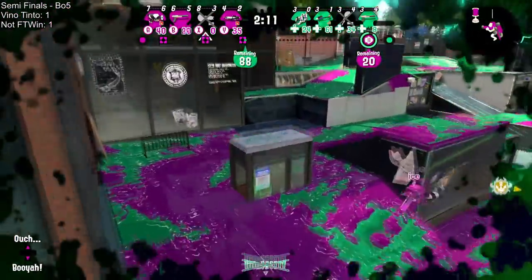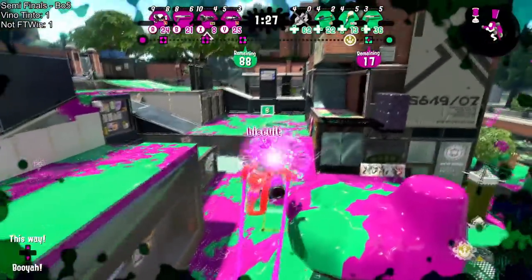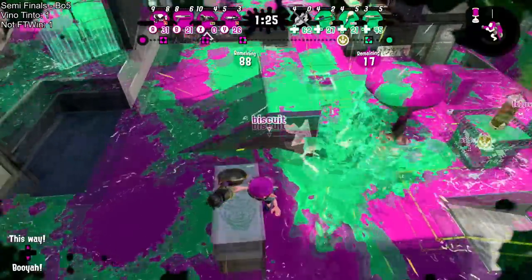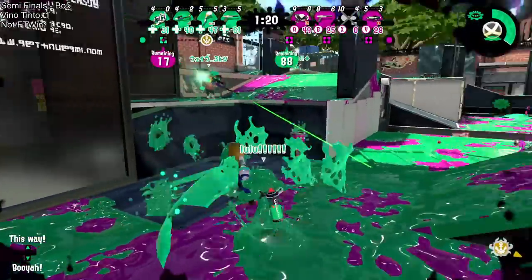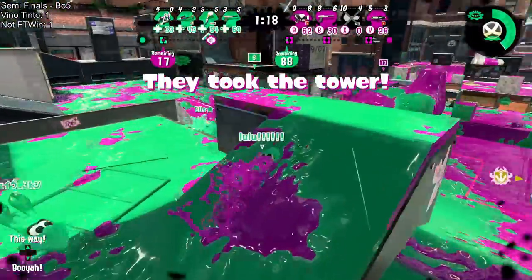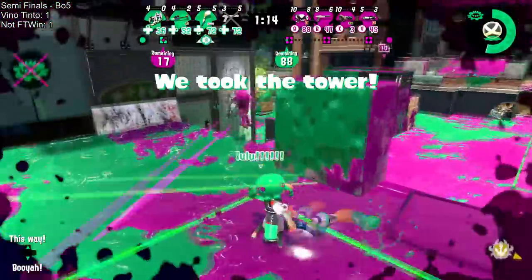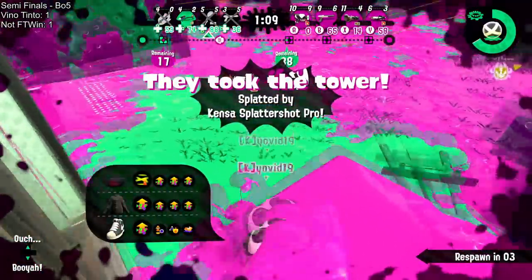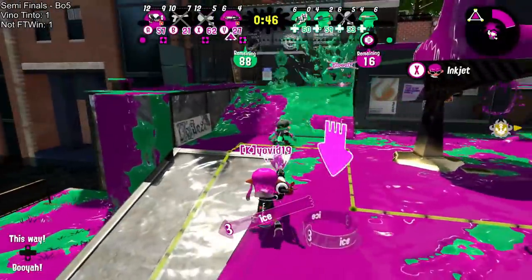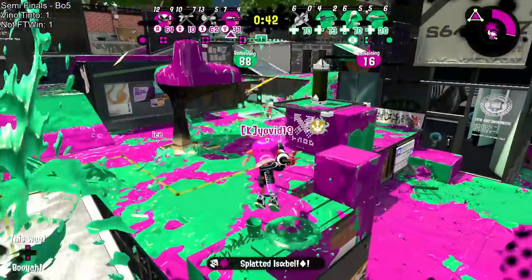Biscuit gets a pick on Isabel once again. Ice trying to push forward but Lucas with the flank is gonna finally get behind them. If they can pick Kyo they'll be set up, but Kyo gets out of there — that key opportunity is kind of missed. Lucas not able to get it somehow. Kyo is playing very passive and very patiently, playing to shut down the pro and shut down that brush, and he's doing a great job with it.